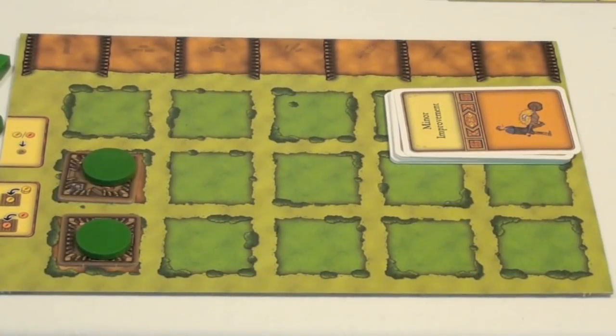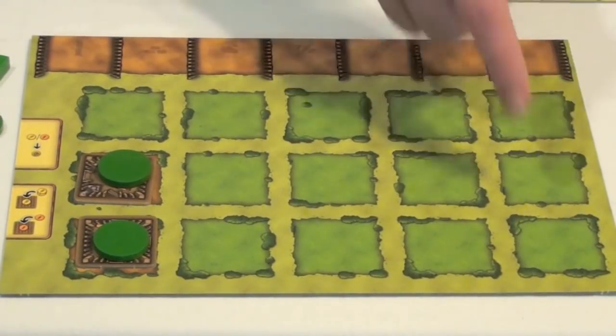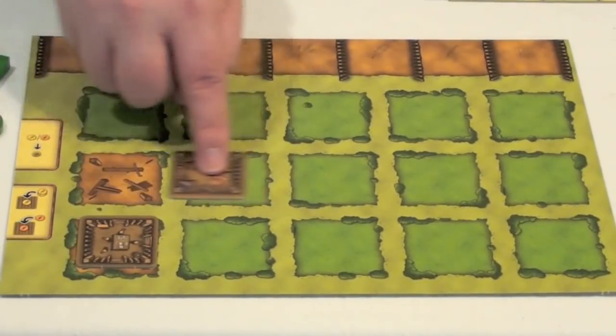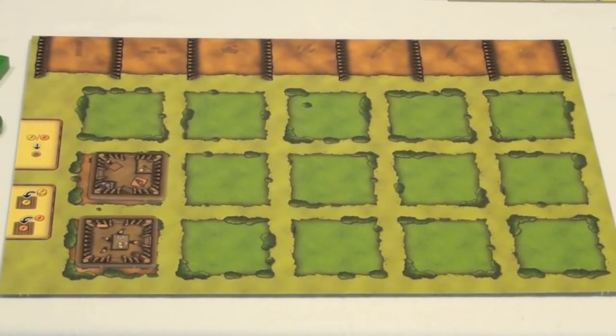Agricola is a game about farming, and each player will be running their own farm, represented by a player board, much like this one right here. On this board you'll see several spaces, and these are going to be the plots on your farm. You will also see two rooms of a house — these are wooden rooms.